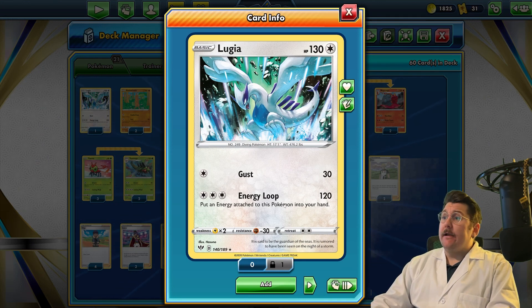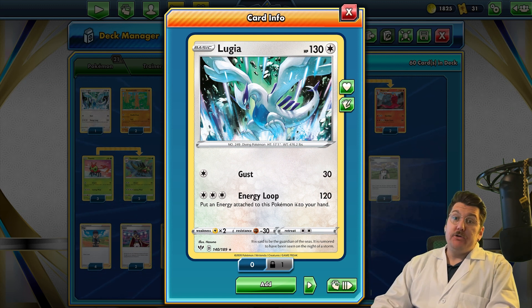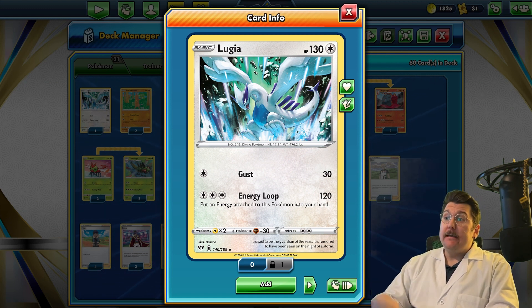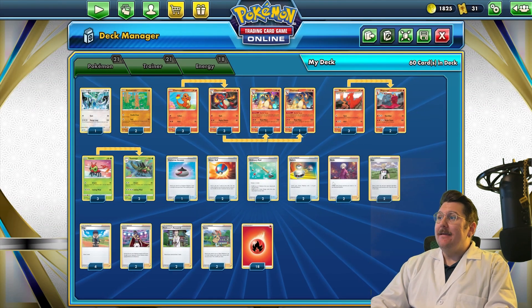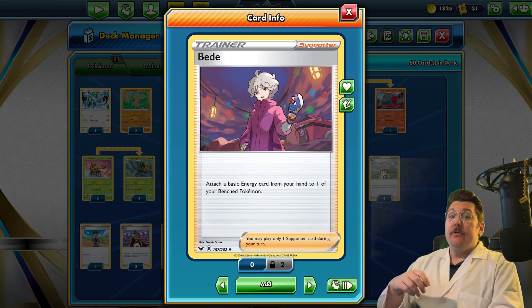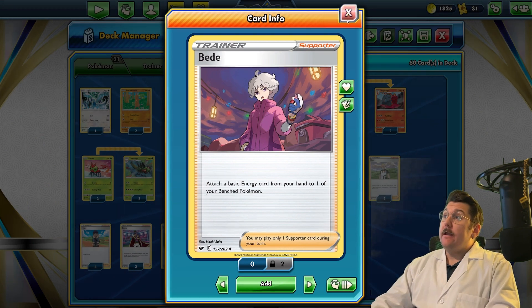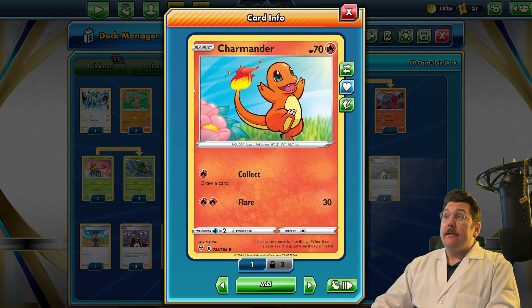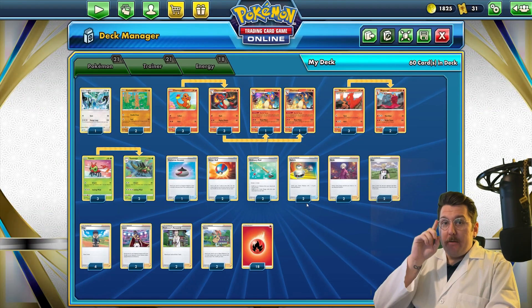Lugia is another great card you can be using - 30 damage for one or three energy for 120. If you get him out early and you can just start swinging with him, he's great. One thing to be wary of is if you're using energy loop over and over, you won't be able to attach energy to your other Pokemon unless you're using Bede. Bede can let you accelerate energy to use two energies in one turn, so that could help you get an energy on Charmander or Charizard and still swing with Lugia's energy loop.